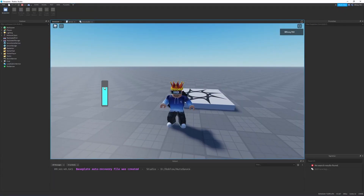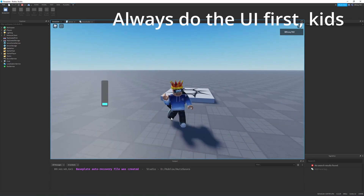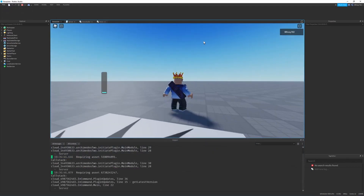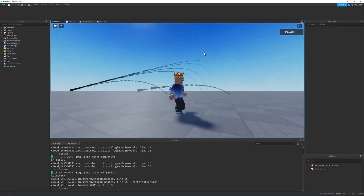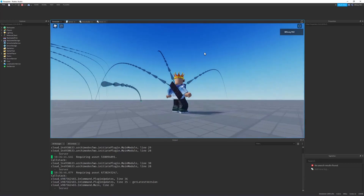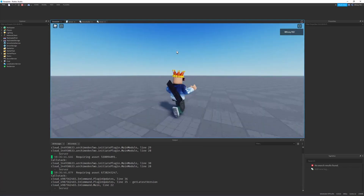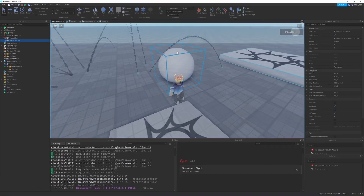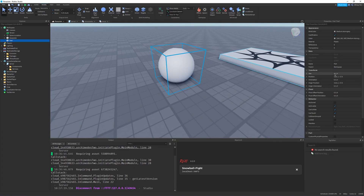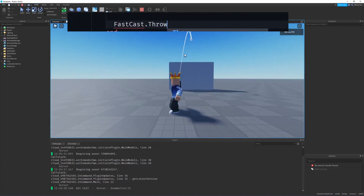First, I started by making some UI to show the amount of charge you have on your snowball throw — priorities. Then I hooked up the client's charging system to the server and gave the server the power to throw the balls. This system uses FastCast, which I've made videos on in the past like with the gun and the shotgun — I'll link them. It basically allows me to simulate bullet physics without network ownership and without too much lag, and it gives a nice debug view of the bullets. I then made a sphere, called it a snowball, put a nice looking trail on it, and told FastCast to render it like a bullet. And that is our snowball throwing.